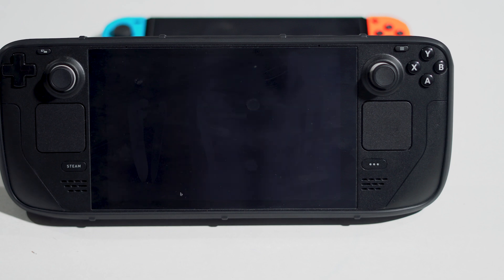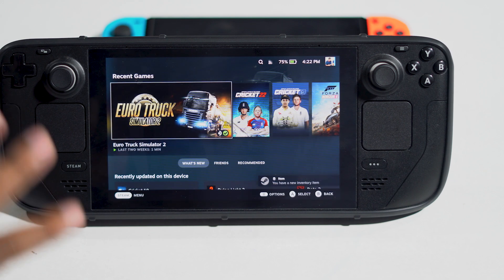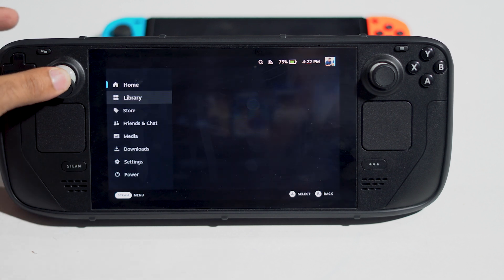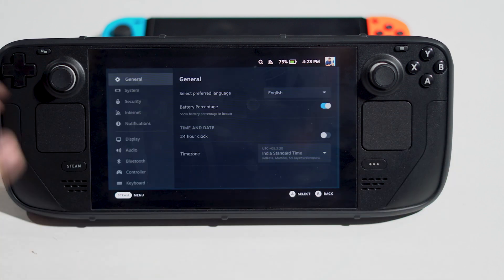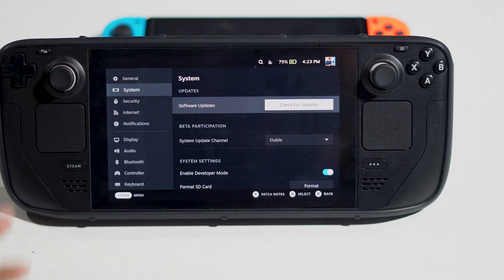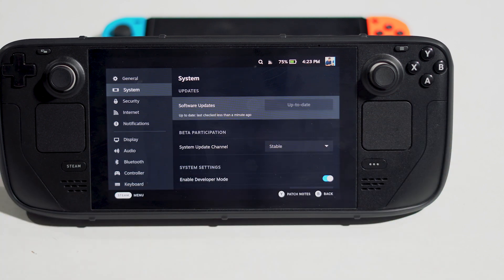The next fix is to check for a software update. Once you're back in gaming mode, press the button, scroll down and navigate to Steam settings. Go to System, and there is an option to check for a software update. Go ahead and check whether there is any update available and wait for it to complete.